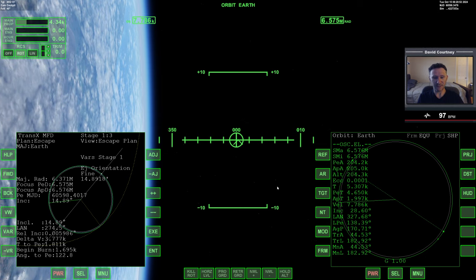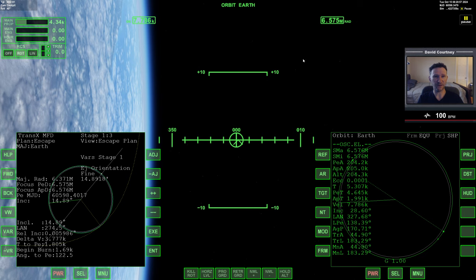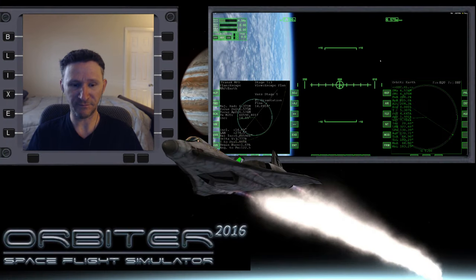The next thing we need to do is replace our escape plan with a maneuver. I'm going to pause the simulation — the ride to orbit makes for a pretty good video by itself. When we come back we'll work with our TransX planning, because when we set up the escape plan we were on the ground and couldn't know our exact ejection time. That plan gets us in the ballpark, but it's not spot on, so we'll set up a maneuver to replace the escape plan and make it more precise. So that's going to be it for this video — if you like this part, hit the like button below, and I'll see you in the next video.